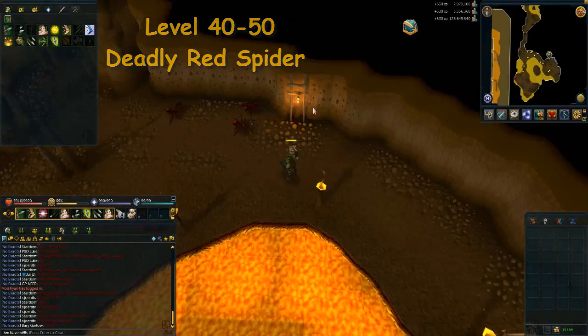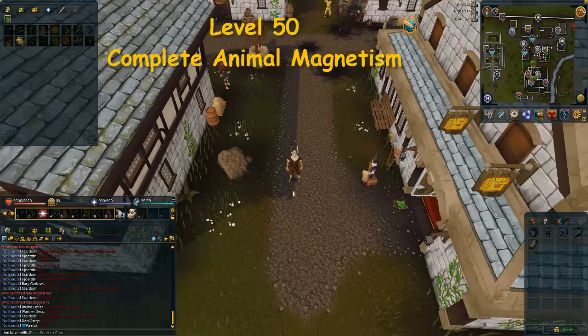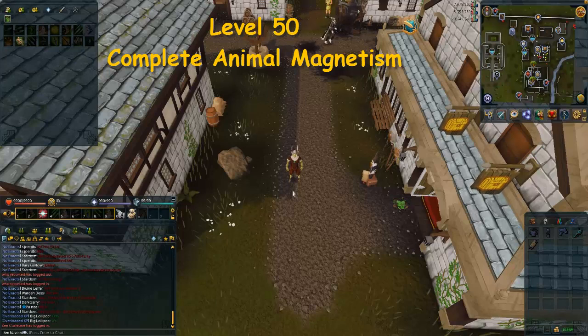Once you reach level 50 you can wear an Ava's accumulator, which automatically picks up your arrows for you. You need level 50 range to start the Animal Magnetism quest, and the accumulator is given as a reward. This saves a lot of money and means you don't have to manually pick up arrows — strongly recommended.